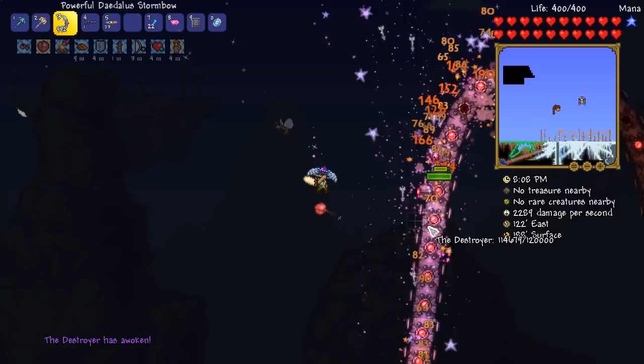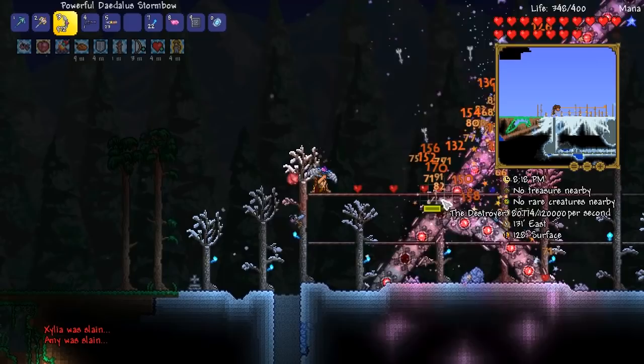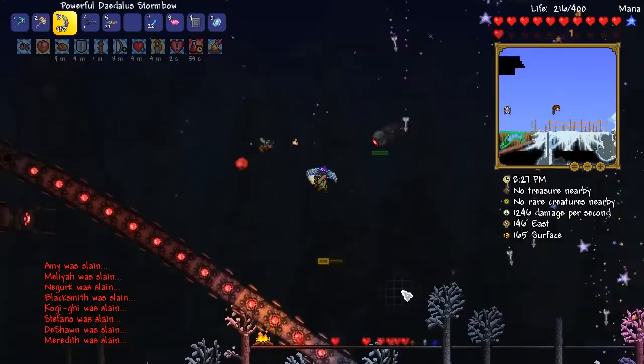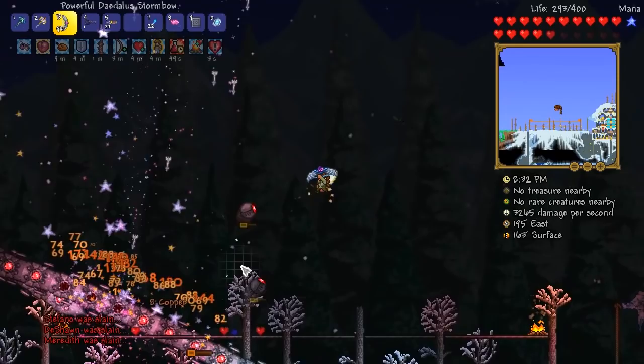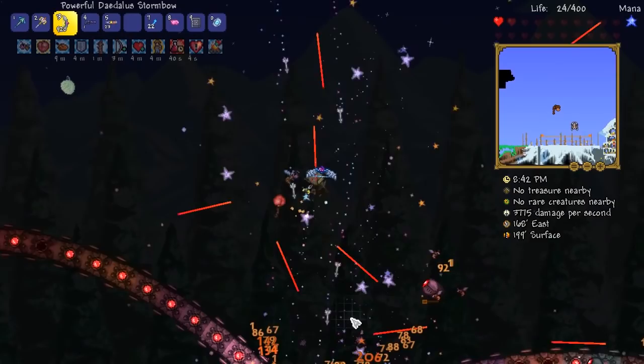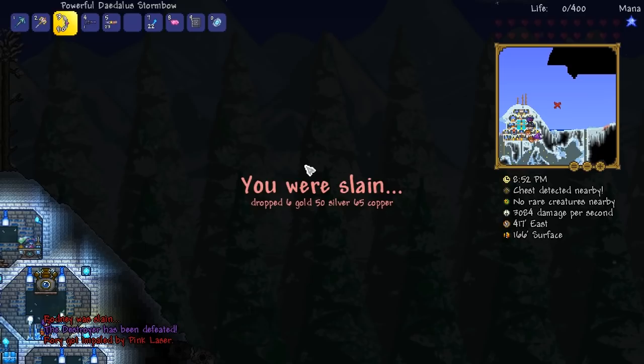This is how we do it, my friends. 120,000 health is the amount we need to take down — and I do believe that the term is absolute decimation. Oh God, I was really hoping I wouldn't get killed — there we go, little bit of health back. Fantastic. This is why the Daedalus Stormbow is probably my favourite early hard mode weapon. Is he dead? The Daedalus Stormbow — yes! No way!